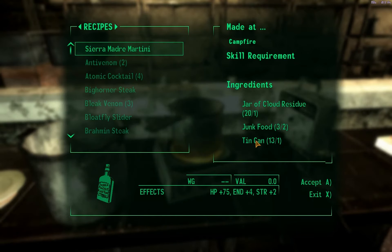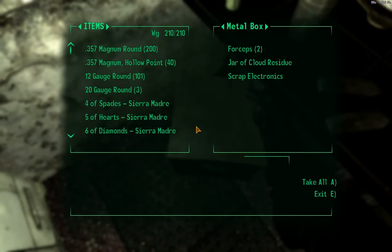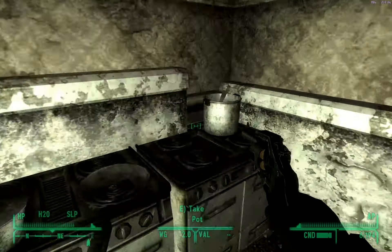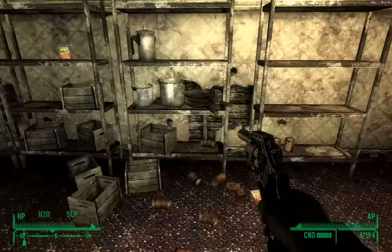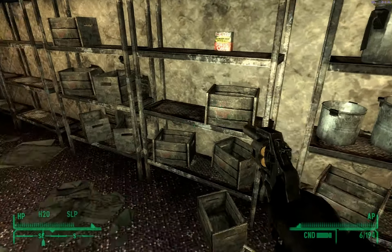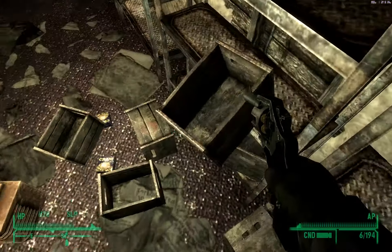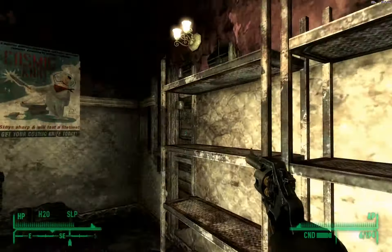I can only make one because I'm almost out of junk food. That's not a problem - I can just buy more junk food at the vending machine, so I'll do that in a second. I want to see what else there is to loot in here. Jar of cloud residue - that's important. Let's throw these boxes over and knock all of them over to see if there's anything interesting in them. You never know - there could be a hundred Sierra Madre chips hiding somewhere.